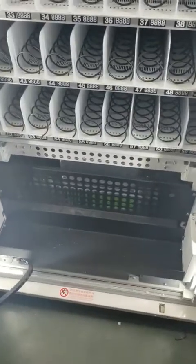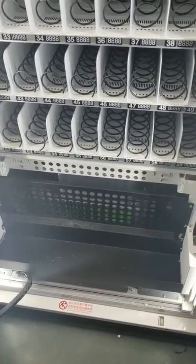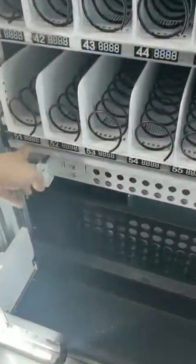Now we introduce how to check if the lifter machine has error code 132. First step, we check the NT cover. This is the NT cover — we can test it.